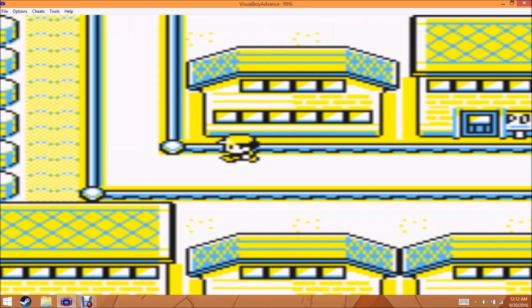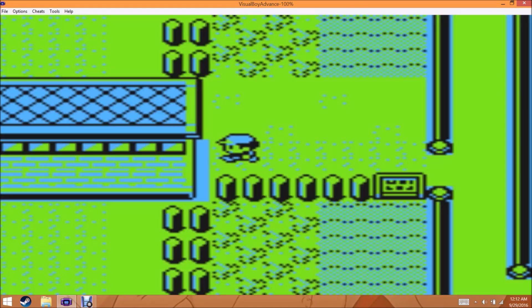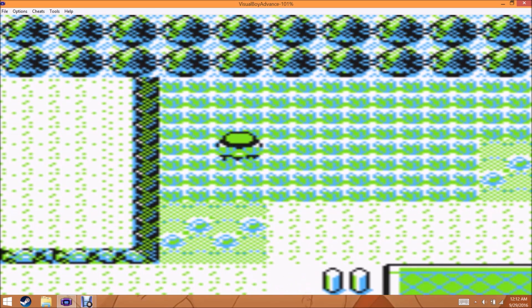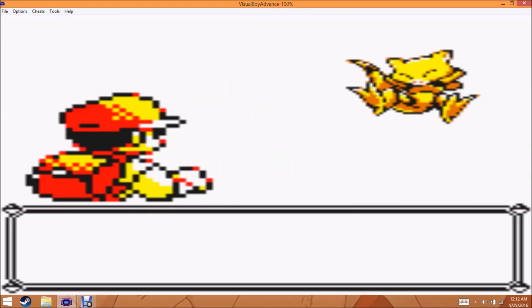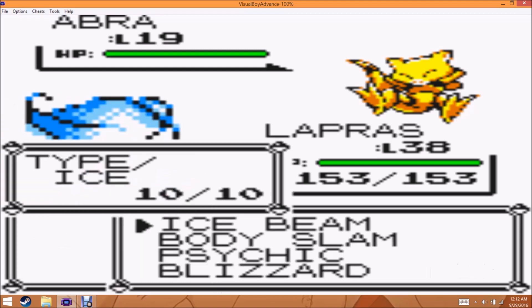So let's take this thing into battle. Make sure you deposit all your Qs into that safe box. And there it is — the Alolan Ninetales.